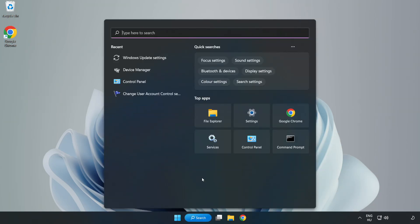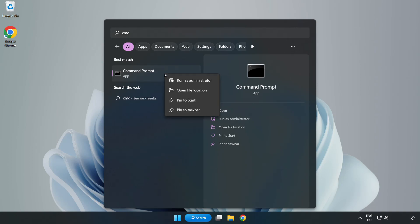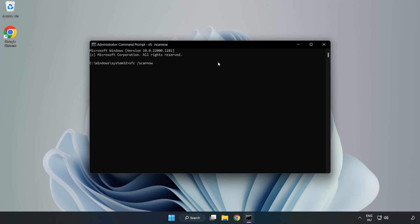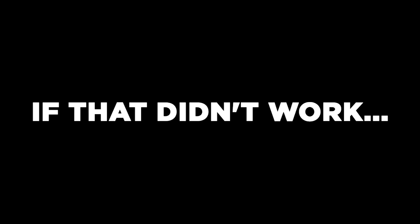Click the search bar and type CMD. Right-click Command Prompt and click Run as Administrator. Type SFC /scannow. After completed, close the window and restart your PC.